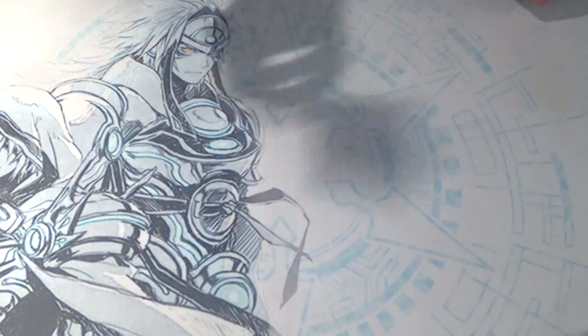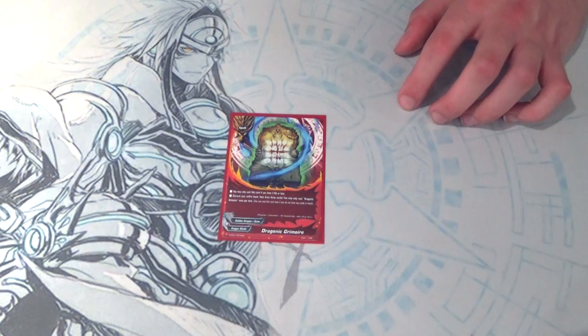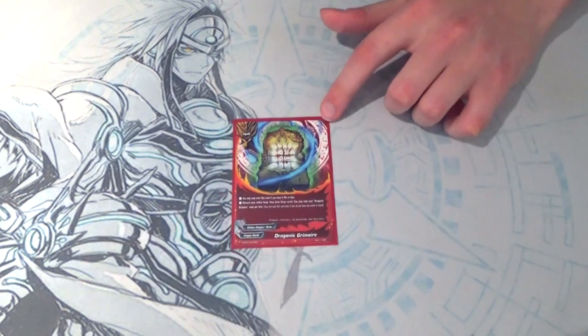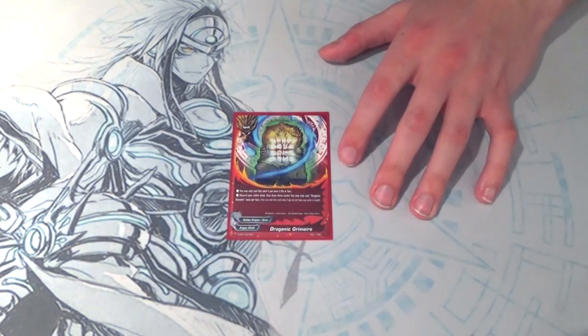Last for spells, one Grimoire. You can thin out your deck and draw more cards when you're low on life and hand. Grimoire's skill is if you have five life or less, you cast this, discard your whole hand, and draw three cards.